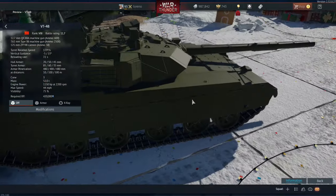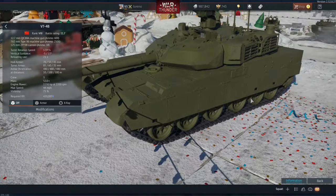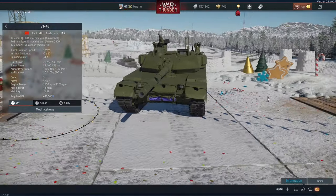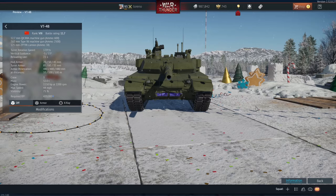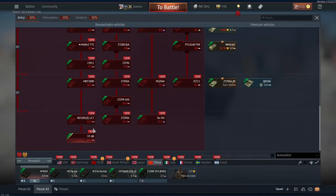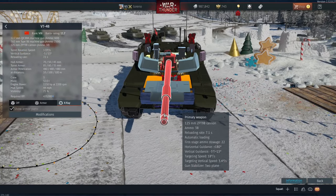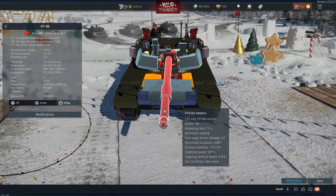Hello everybody, Treno here, and today on the Air Superiority Dev Server, we are going to be taking a look at the new top tier Chinese tank, the VT-4B, which is coming after the WZ-1001E LCT. In many ways this represents a bit of a side grade from the previous tank, depending on which stats you favour more.